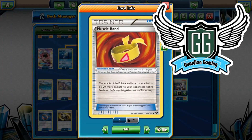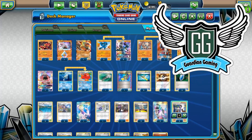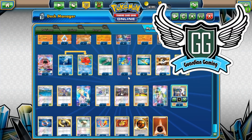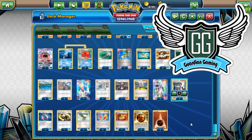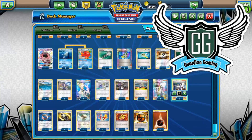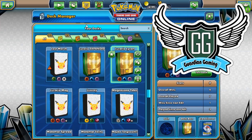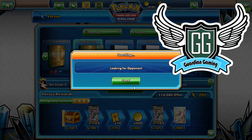If I dropped a card for Regirock, I'd probably drop Choice Band and put in a second Muscle Band, since it kind of acts like a Choice Band then. Two Float Stones for movement momentum, three Focus Sashes, one Muscle Band, one Choice Band. Four Strong Energies and five Fighting Energies. There are additional cards I want to play — I really want to play two Landorus because Lando is really good for setting everything up. But this deck is a work in progress, so keep that in mind.